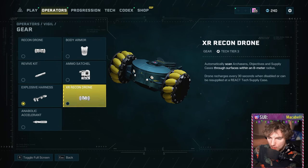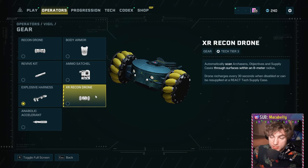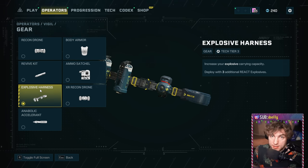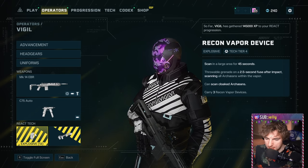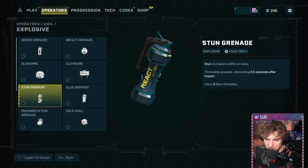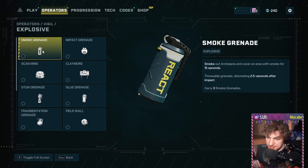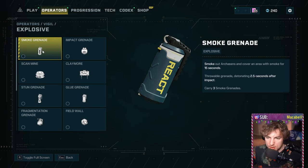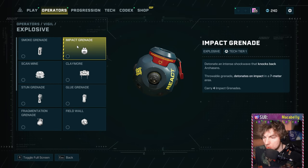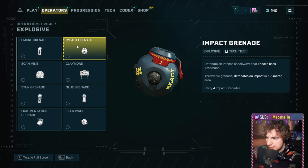For the other equipment slot, I'd go either the XR Recon Drone so you can see what you're getting into, or the Explosive Harness. If the game is brand new and you don't have a Recon Nade or Paralysis Nade yet, swap those out for a Stun Grenade — so you can hold things in place, get behind them and stab them — or a Smoke Grenade to have at it in a big smoke cloud. For a little damage, consider an Impact Nade, which will flip enemies around and works against Armored Nests too.